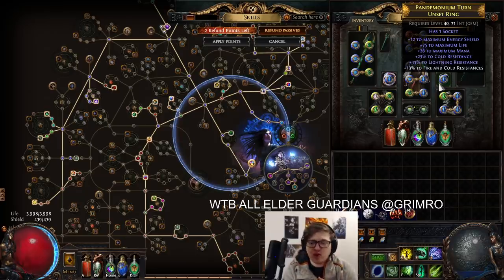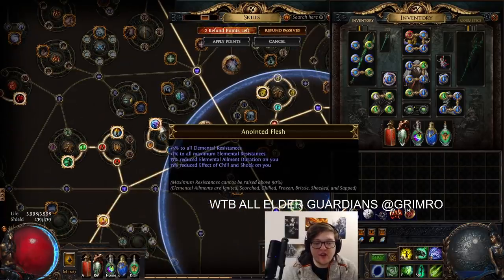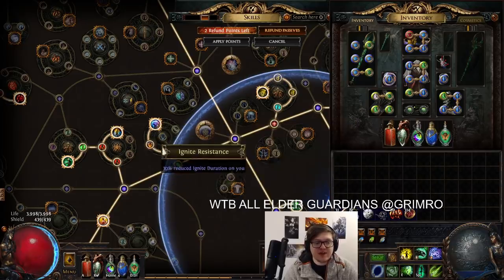My build unfortunately is a summoner build and it doesn't really have any room for uniques like that. So I needed to come up with a different approach to start picking up ailment immunity — something that doesn't involve gear. I did some investigation and came across this node here: Anointed Flesh. People in chat recommended it to me and it is definitely a good one.